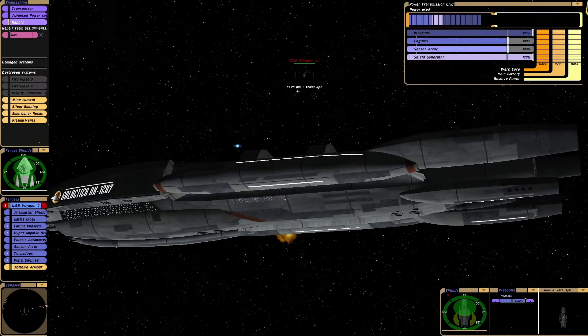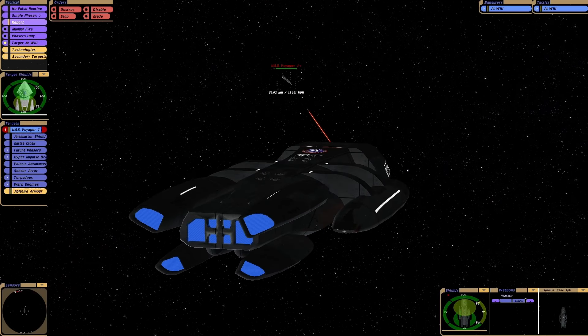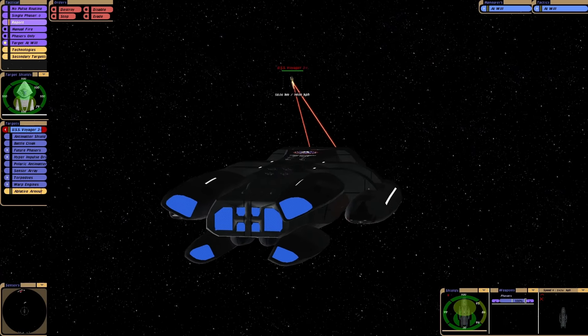There are no fighters to launch, unfortunately. I did look for that option but no joy. Maybe somebody could program it in — that would be cool. Could launch some Federation fighters, perhaps? Valkyries, or... Delta Flyers? That would be funny.